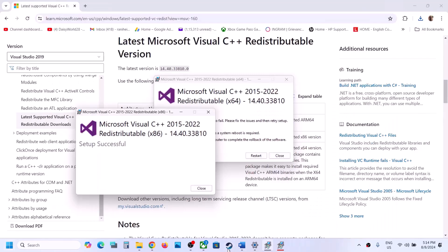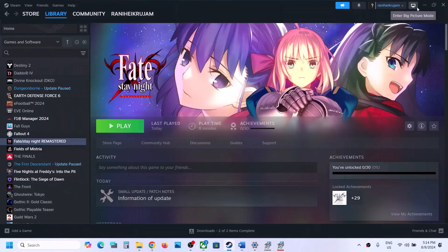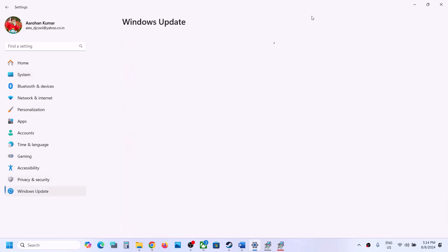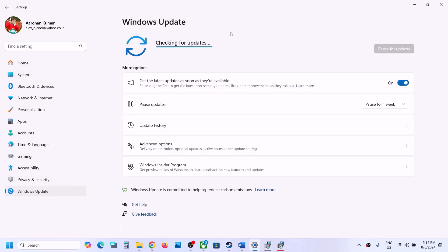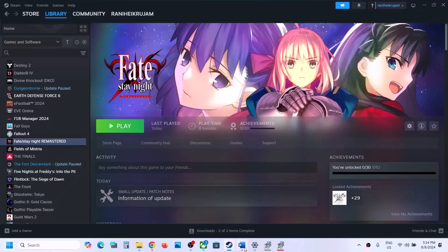The next step is to update your Windows to the latest version. Open Windows Settings, go to Windows Update (or Update and Security on Windows 10), and click Check for Updates. Once all updates are installed, restart your computer, and after the system restart, proceed to the next step.